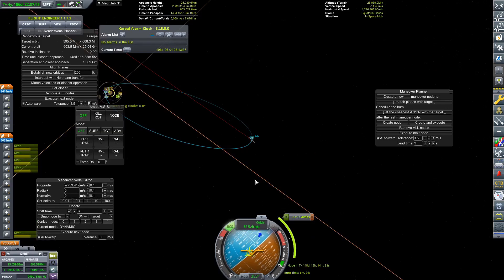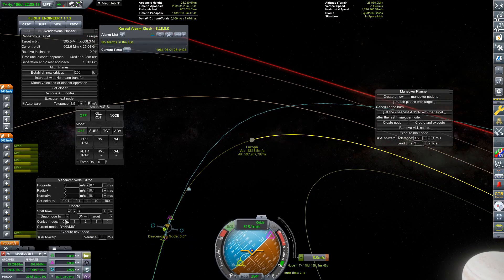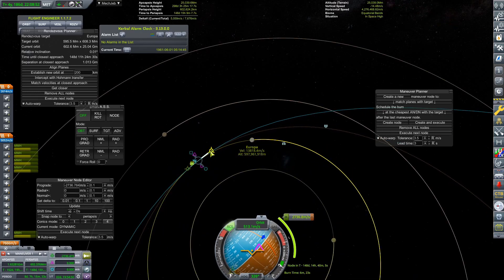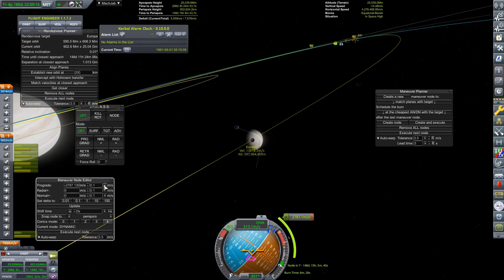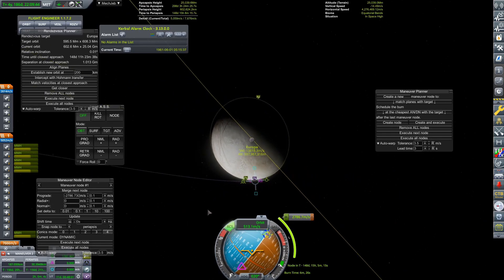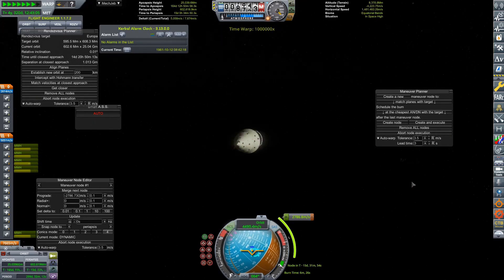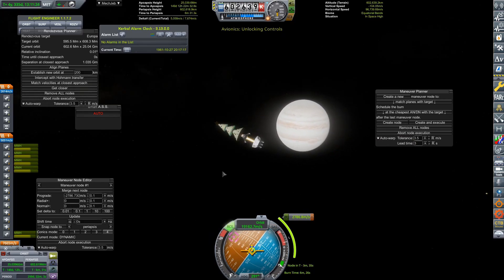Once we have that encounter, all we need to do is slow down when we arrive. We are lighting up our engine again and doing another quick time warp. You can see I keep getting rid of my nodes and recreating them because when you perform a maneuver you can't quite get it perfect, so I have to keep updating them. We do actually have an encounter plotted, which we should get to relatively soon, and we have more than enough Delta-V to actually capture around Europa.